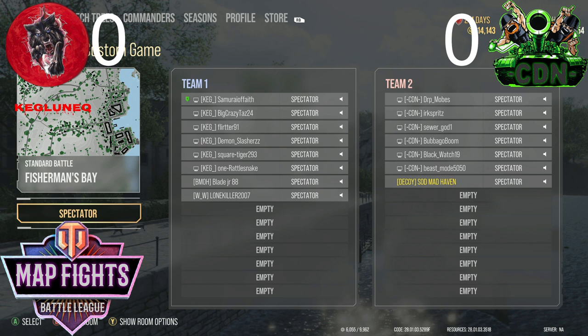Then we're moving over to Tier 9 on Sunset Coast, and then we have NBA with Westfield with 9s, 10 vs. 10. CDN is defending the map — CDN is mostly on defense, while Keg is defending Sunset Coast. With me today, I have Blade and Lone Killer.